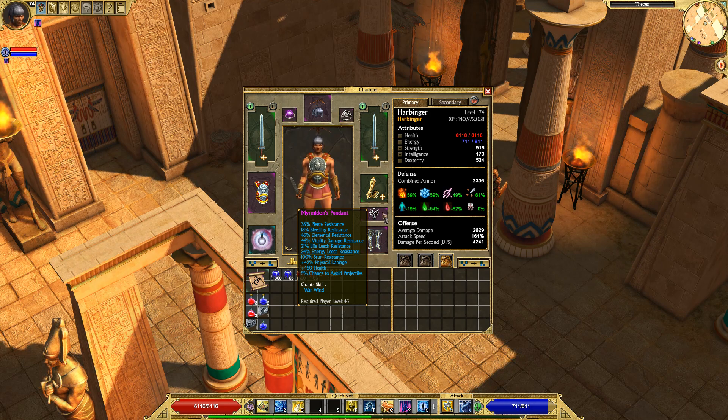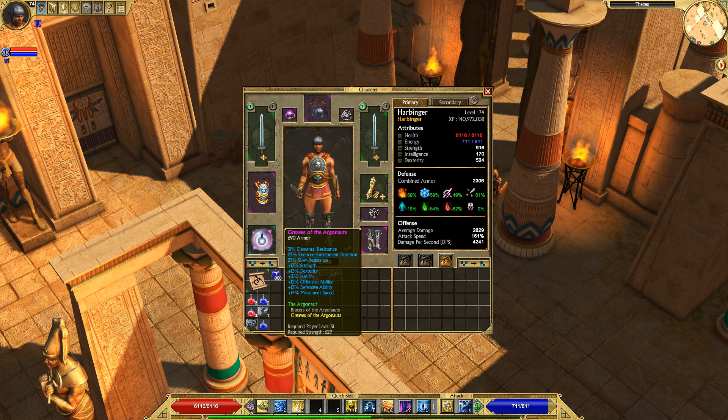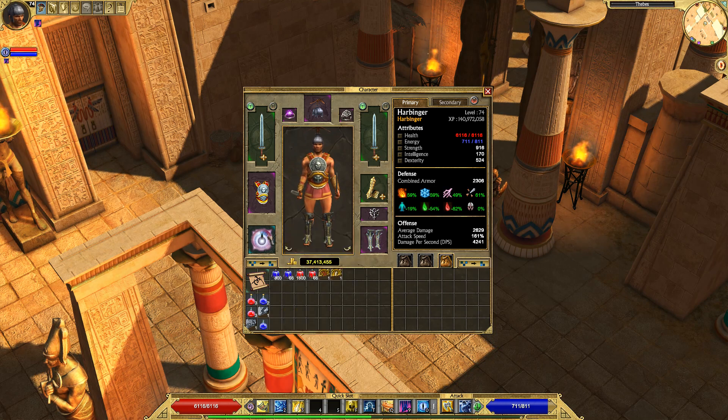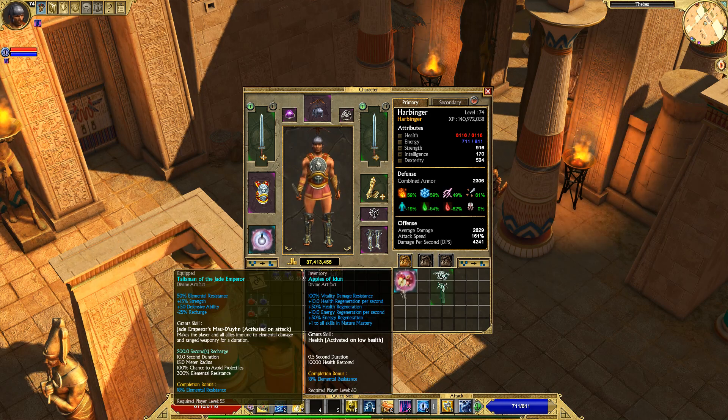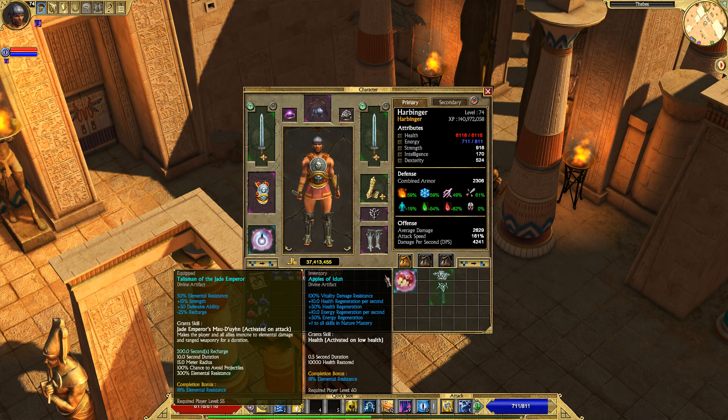Myrmidon's Pendant — the main reason I'm using this is the physical damage boost it gives. It also provides a decent amount of other resists. Greaves of the Argonaut is my worst piece of gear by far — it doesn't offer me much aside from percentage strength, dex, and offensive and defensive ability, which are not that important but do help a little. I also have Talisman of the Jade Emperor, though I could swap it for Apples of Idun. The Apples of Idun is my Vitality Damage swap relic for when I'm fighting a boss like Hades where I need max Vitality Damage resist.